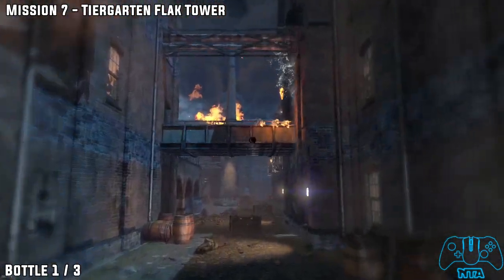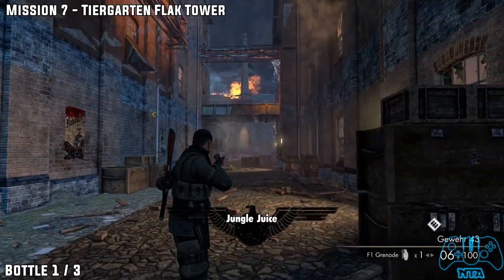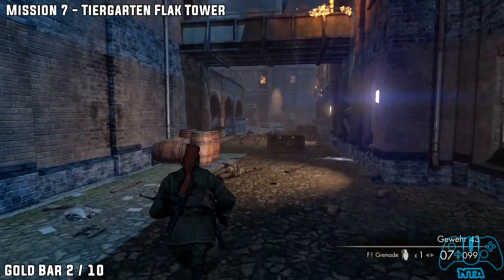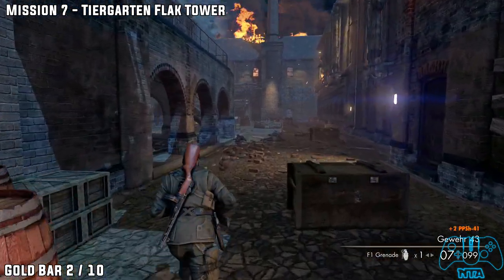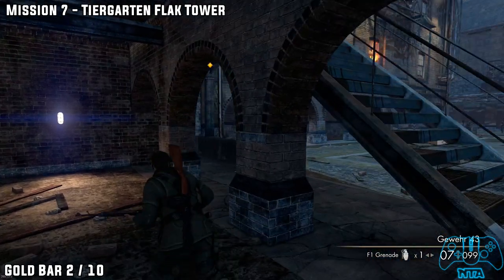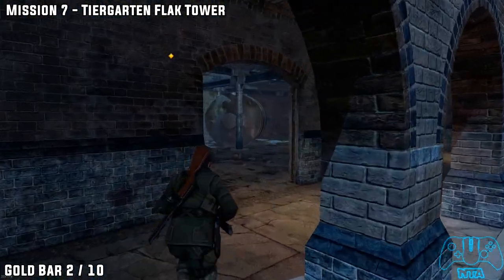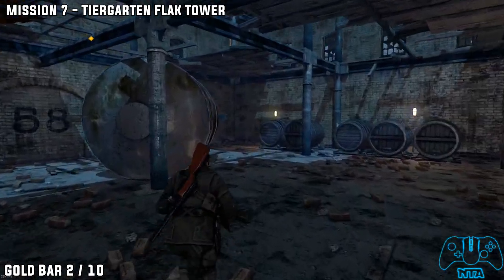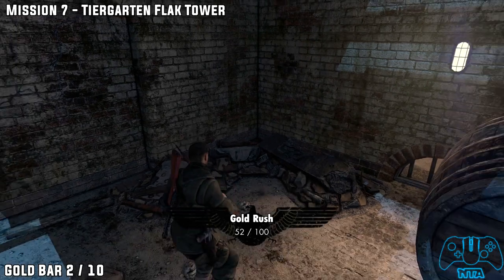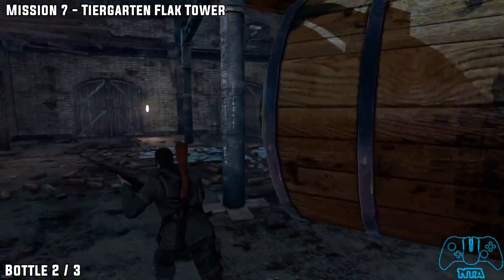Once you go outside, look on the walkway — well, it's not really a walkway — but that's where the bottle is. Gold bar number two, the last location. Go into the doorway to the left, just under the stairs, in the corner, and you will find gold bar number two. Bottle number two, from the last location.